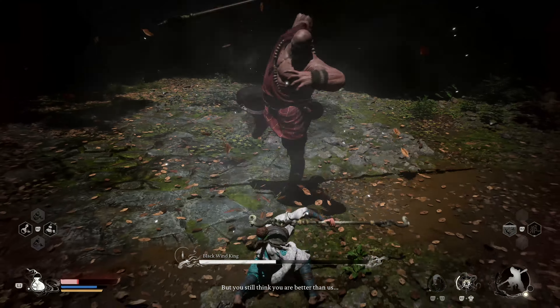Taking down this spear-wielding monk will reward you with the Cloud Step spell, three Yarn, 1049 XP, and 688 Will, all of which will be useful as you approach the final boss, Black Bear Gwai, of Chapter 1. Anyone who beats the Black Wind King will likely gain a greater understanding of Black Myth Wukong's complex combat systems as well.